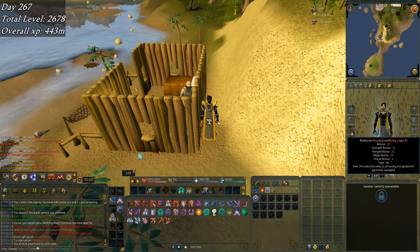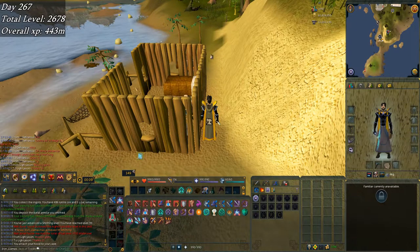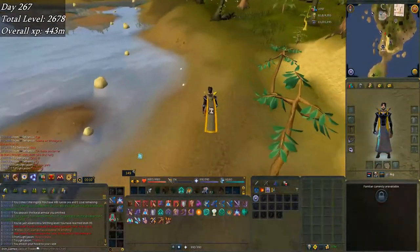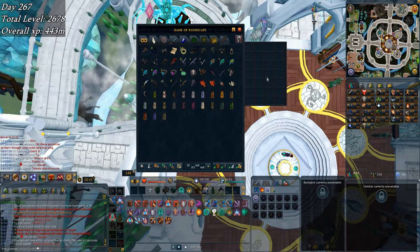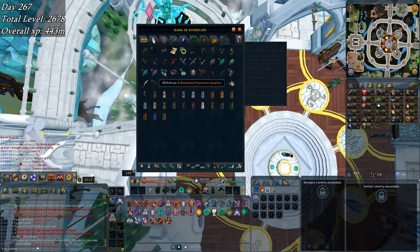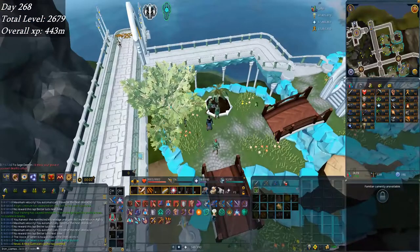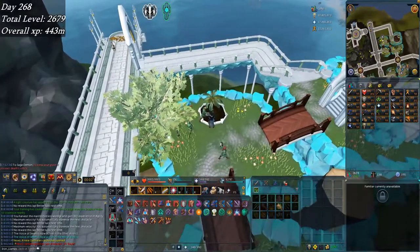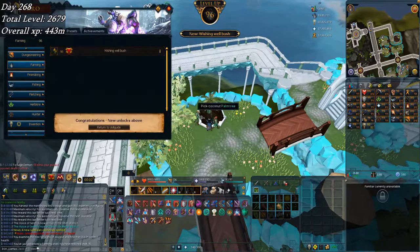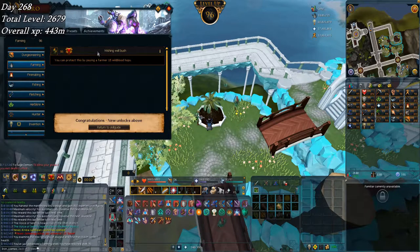The cape's bonus is Goldsmith gauntlets, but I don't actually need those anymore. I realized after the clip I could have gotten style points making godsword blades to realign my capes tab - it's shifted off by one and I have one too many things up there. With this tree run I'm going to hit 96 Farming - 3.3 mil xp to go.